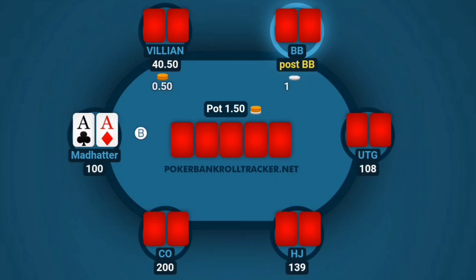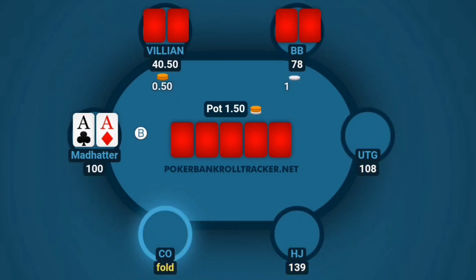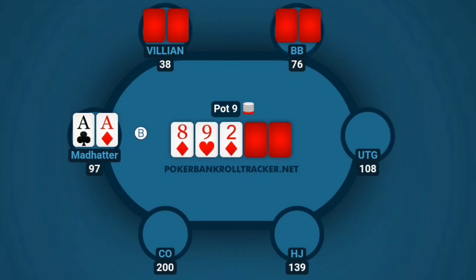Let's jump right into the action. Under the gun folds, hijack folds, cutoff folds — ain't this how it always works? We finally get a big hand in position and we just ain't getting any action. But we're gonna open anyway; we'd be opening pretty wide on the button, and we've been an action player catching some small hands, so we go ahead and open for our standard 3x. Surprisingly we get called by both blinds, so with nine in the pot we go to a flop.